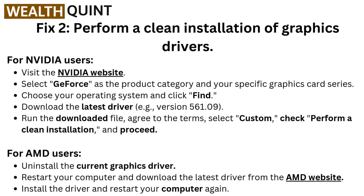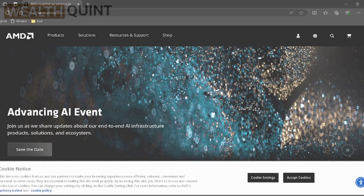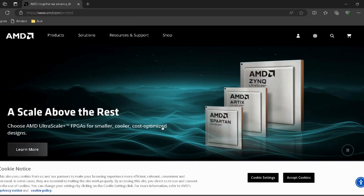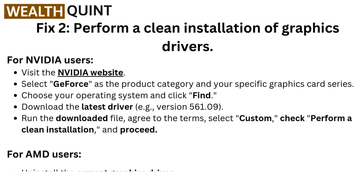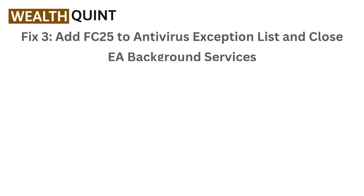For AMD users, uninstall the current graphics driver. Restart your computer and download the latest driver from the AMD website. Install the driver and restart your computer again.